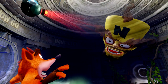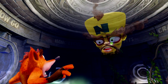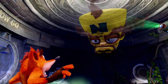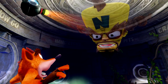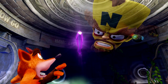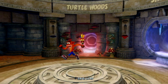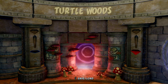Well well well, if it isn't Crash Bandicoot. I apologize for the crude means used to bring you here, but I'd rather expect a written invitation would have been turned down. I need your help. Surrounding you are a series of five doors - through each door lies a well-hidden crystal. Bring me the crystals, Crash. So Cortex apparently wants you to find crystals, but something's very suspicious about it. Let's jump straight into Turtle Woods.